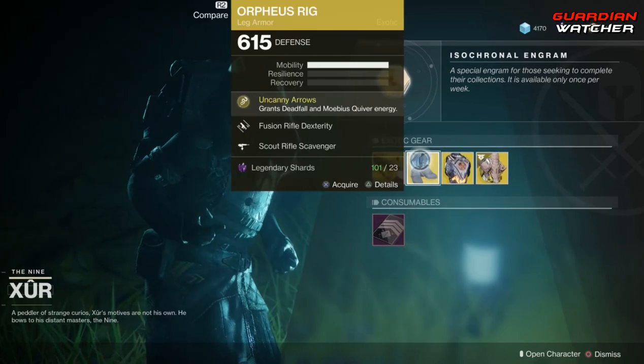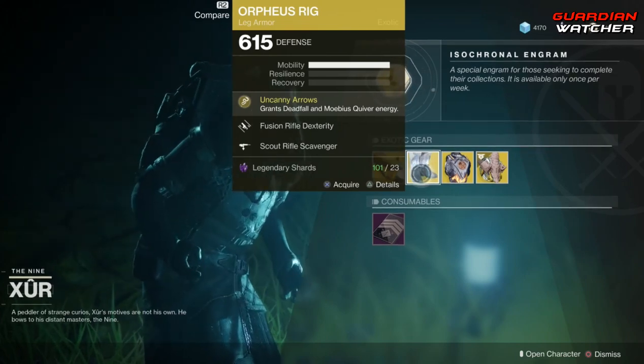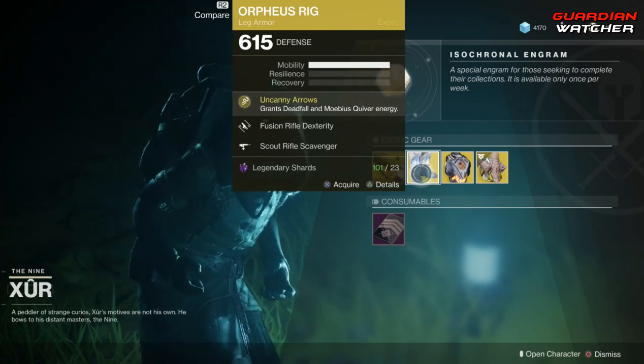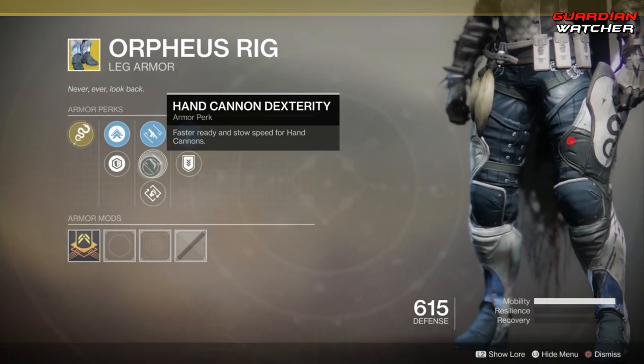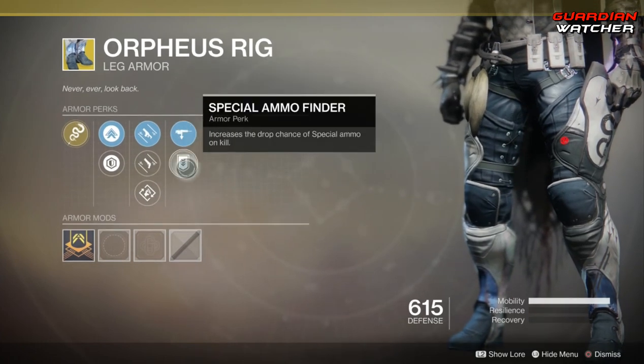We're going to go ahead and start with the very first one — the Orpheus Rig for the Hunter. The intrinsic perk on this is Uncanny Arrows, which grants Deadfall and Mobius Quiver energy. This specific one has Fusion Rifle Dexterity, Hand Cannon Dexterity, Outreach, Scout Rifle Scavenger, as well as Special Ammo Finder.